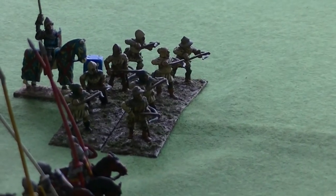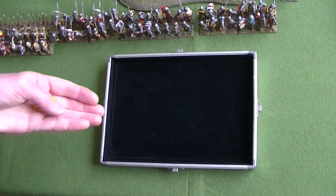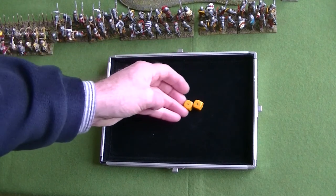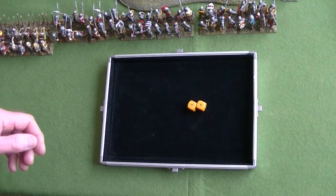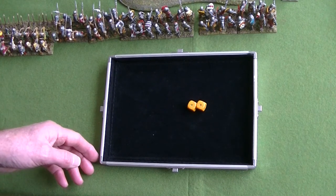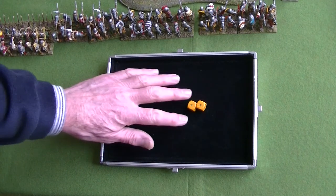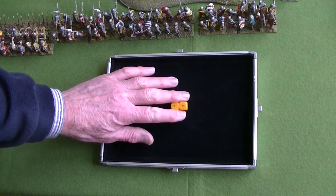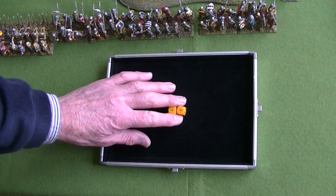Now we'll see what the English do with their two action dice. Terrible news - two ones, which means neither of those dice are usable. So the French are in luck: they're going to get their attack on the English longbowmen before they plant their stakes. The English, in this phase of the turn, aren't going to be able to do anything at all other than to receive the French charge.